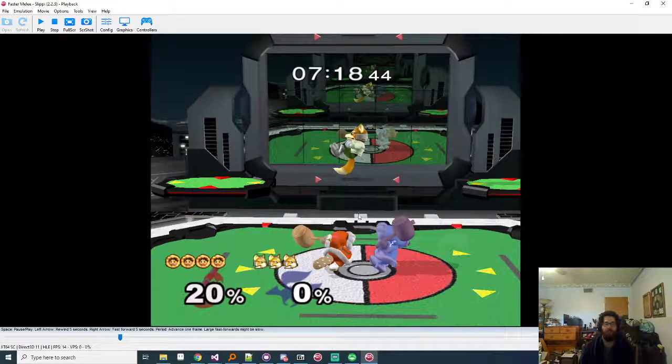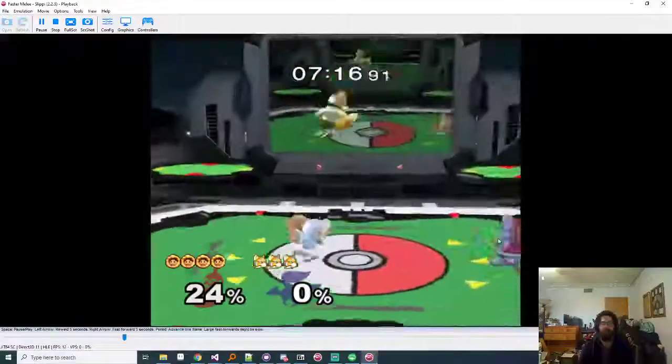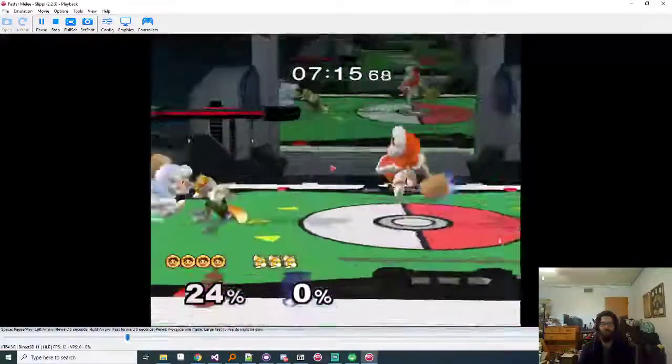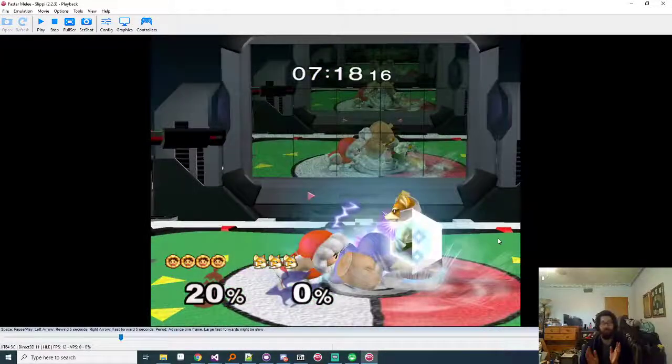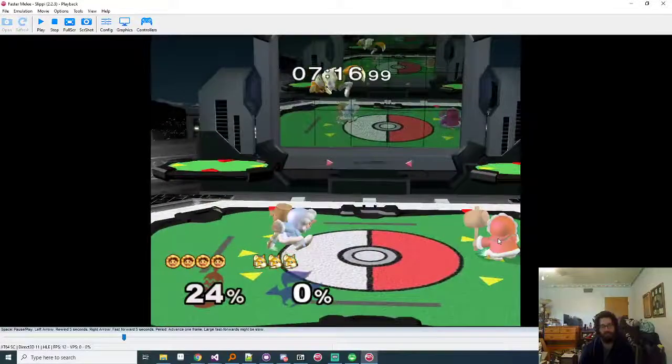When you're in this position and Popo whiffs a grab and you see this coming up, this is the most ideal spot for drill shine. You focus on Popo so they can't hit you, drill right here, go for the drill shine, and they're basically guaranteed to split with a guaranteed kill on Nana. Whenever you see them disconnected but really close, you want to be looking for the drill shine because it'll split them very cleanly.